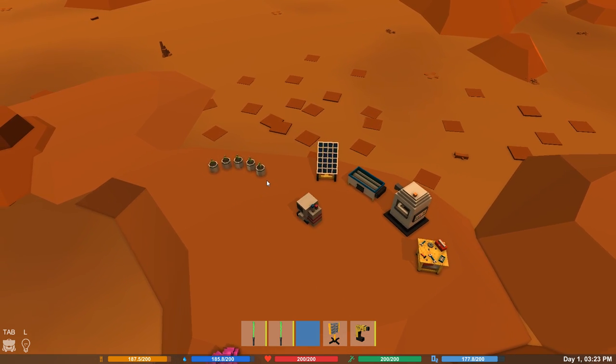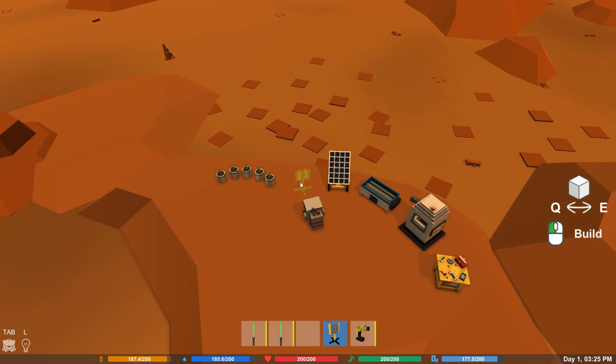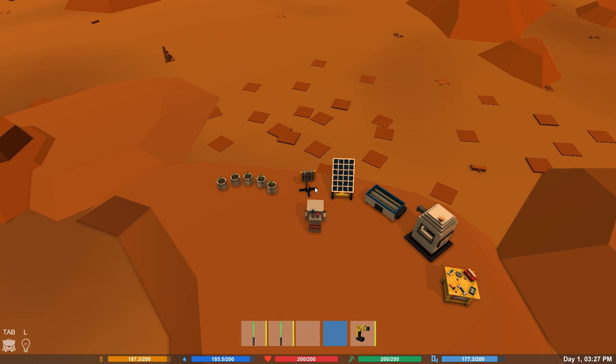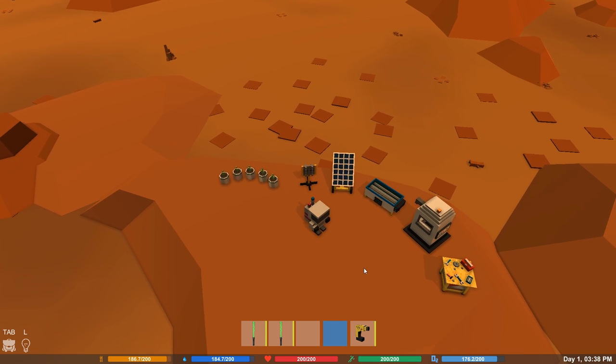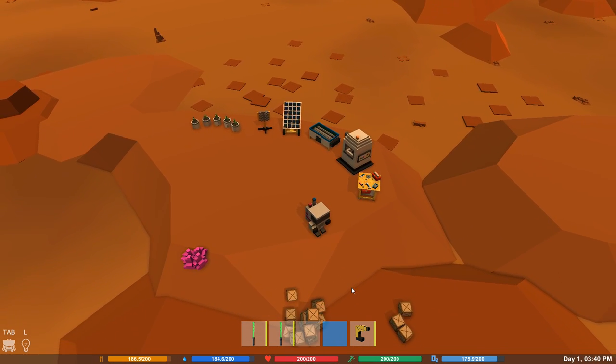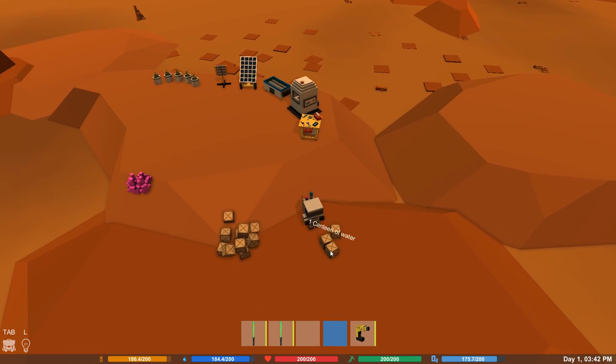And our transmitter - yes, we want to put that somewhere nearby. I'm not sure whether we can move these items later or not. Transmitter is off - make sure it has a battery and press the on button. No name - let's put that as home. Excellent. And there is a little device, I believe, that we can hold in our hands so we can find our way back again.